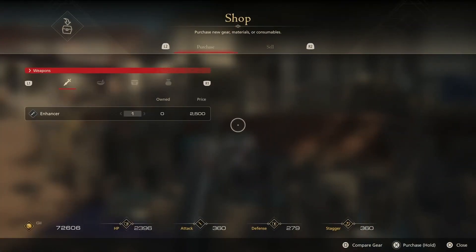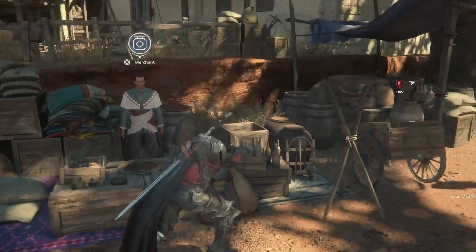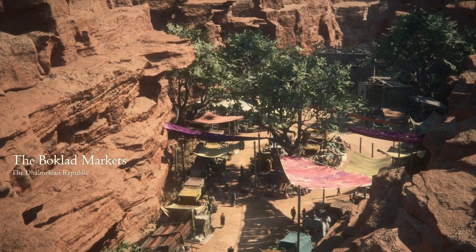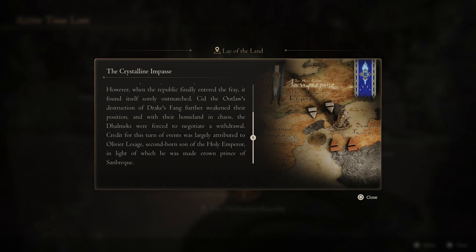There's a merchant with some new stuff — far weaker than what I'm carrying, but I'll take the Orchestrion roll. Goots, you around here somewhere? The Boklad Markets, Dalmekian Republic. The Crystalline Impasse: a conflict fought between the Holy Empire of Sanbreque and the Republic in 878. The dispute was borne from the Dalmekians' fierce objections to Sanbreque's occupation of Twinside. However, when the Republic finally entered the fray, it found itself sorely outmatched. Sid's destruction of Drake's Fang further weakened their position and the Dalmeks were forced to negotiate a withdrawal.